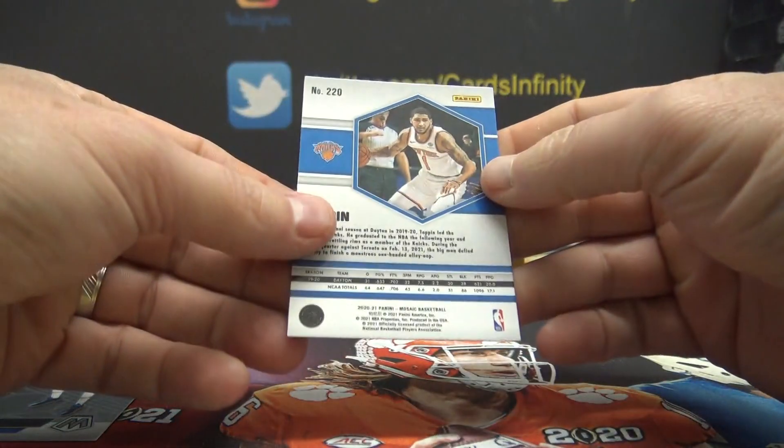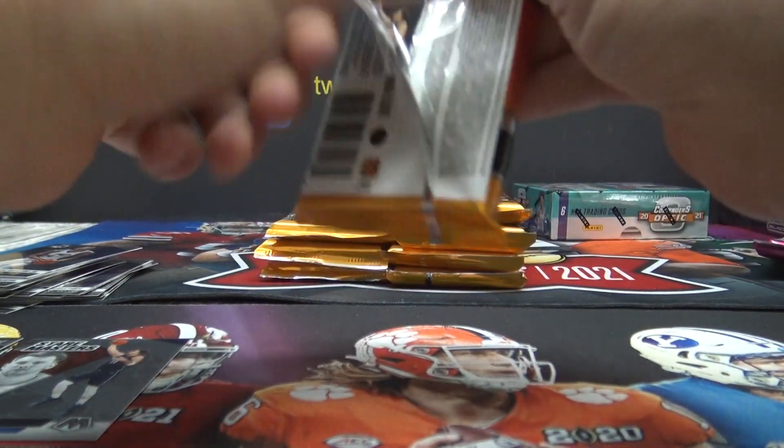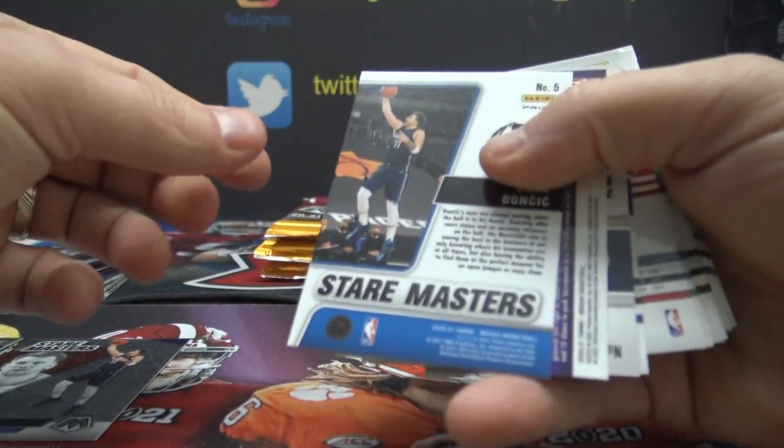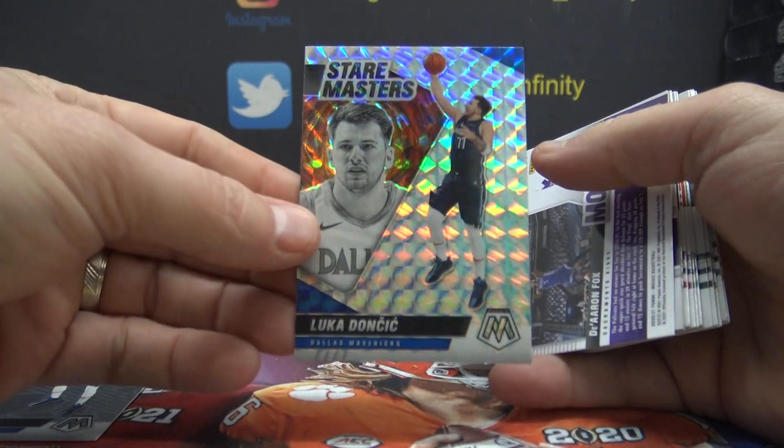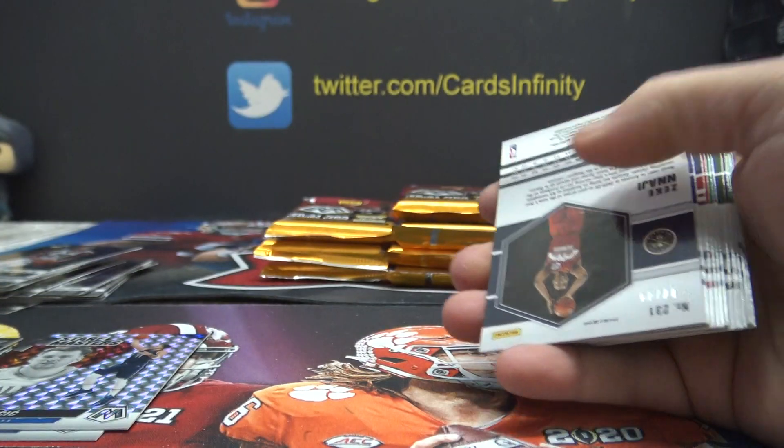Cole Anthony debut is an eight and OB Toppin is a zero. Hey, we got Luca again — five — this is the mosaic version, one on the Aaron Fox.